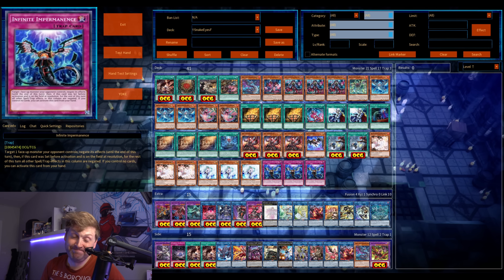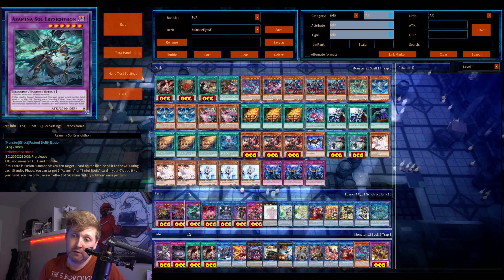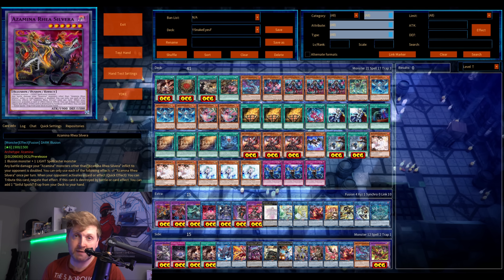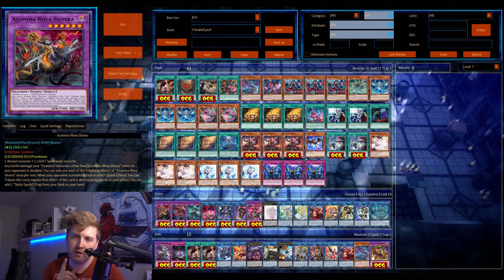Welcome back. New Azamina stuff, new fusion cards. They're powerful — really powerful. Diamond Sinful Spoils with Fiendsmith and Snake Eyes. You'll see in a couple of moments. There are three level six monsters and one level eight.